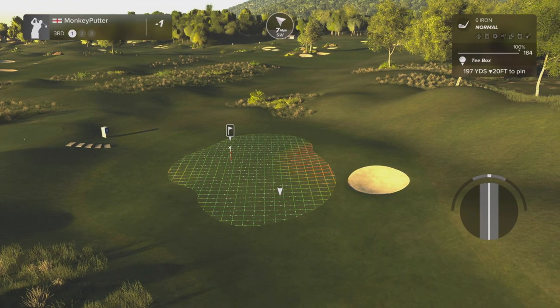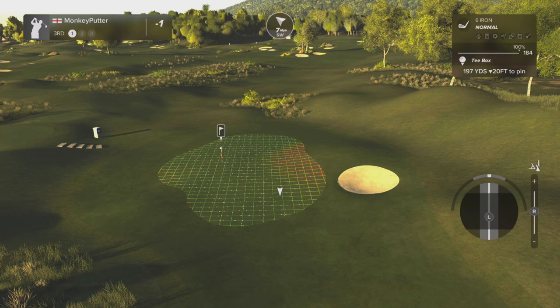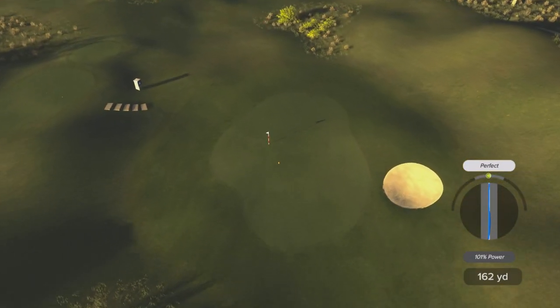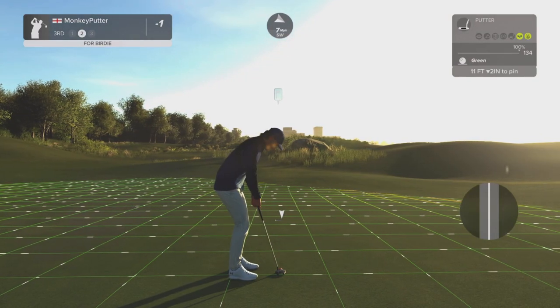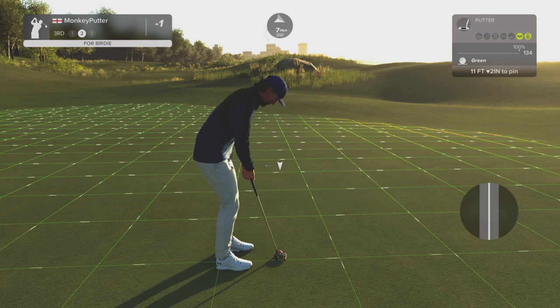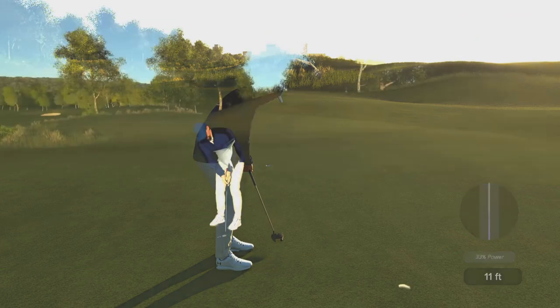Downhill par 3, going to be playing about 190 yards — I've got the wind to take into account as well. I think I might stick with the six iron but just increase the loft a little. That's a pretty good swing — one of my better ones. That needs to get down though. Good chance of a birdie here. A couple of inches down — I've got to be careful because the last one I didn't hit hard enough. Hmm, I hit that too hard — oh, it took the break. That'll do.